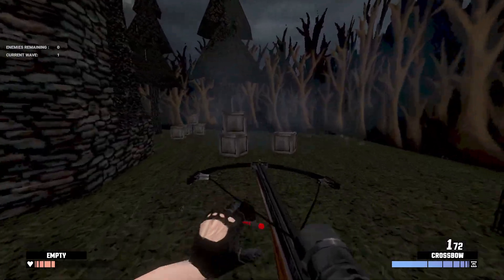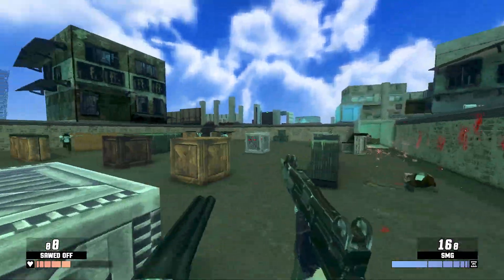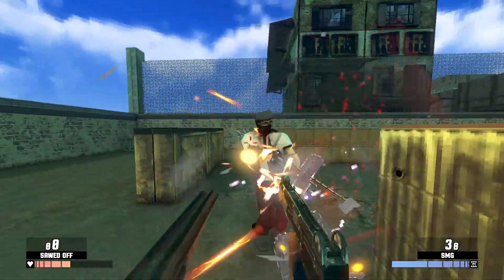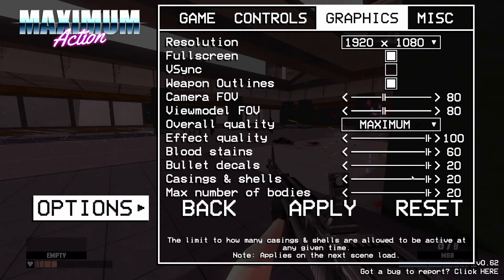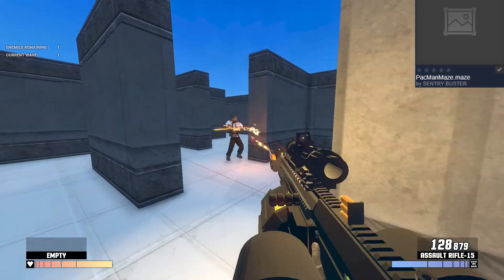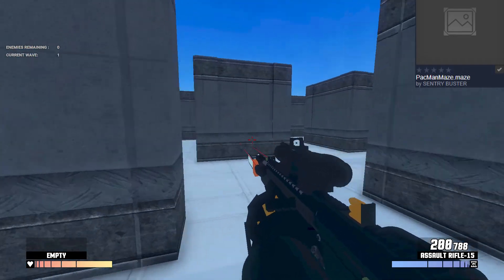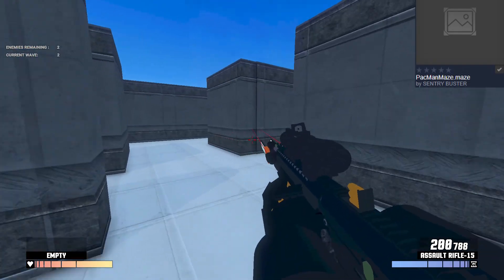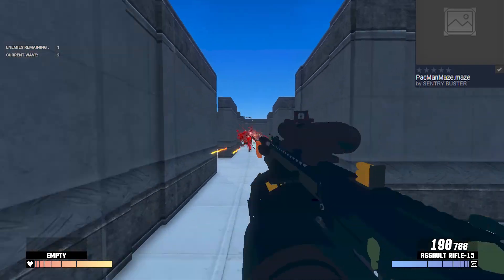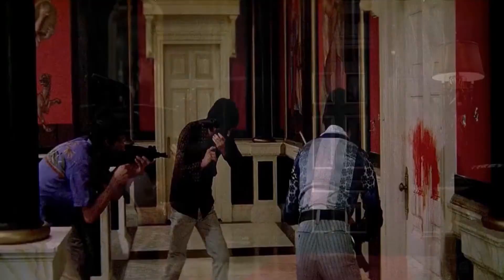Much like how Arkham Asylum makes you feel like Batman, or how the Spider-Man PS4 game makes you feel like Spider-Man, Maximum Action makes you feel like John Wick — and you can dress him however you like. The gameplay is phenomenal; think My Friend Pedro or Superhot. Maximum Action's mechanics succeed in simulating what it's like to be skilled in the art of gun kata, or gun fu. For those unfamiliar, gun fu is more of a cinematic and stylistic form of gun fighting than a practical one — the shootouts are heavily choreographed and complex to achieve a visually appealing form of combat, with people doing acrobatics, jumping and flying all over the place.